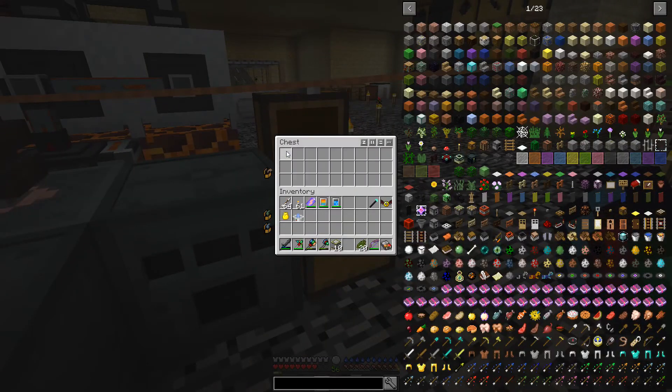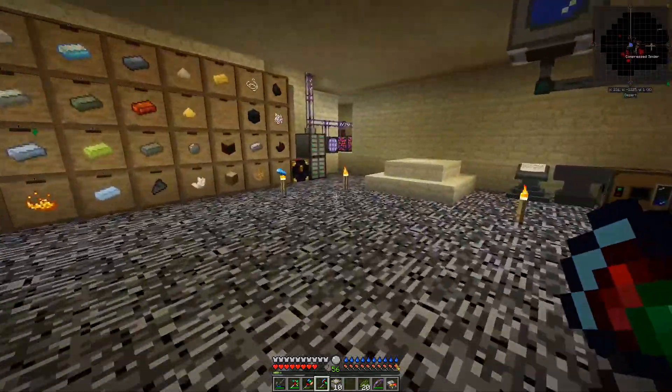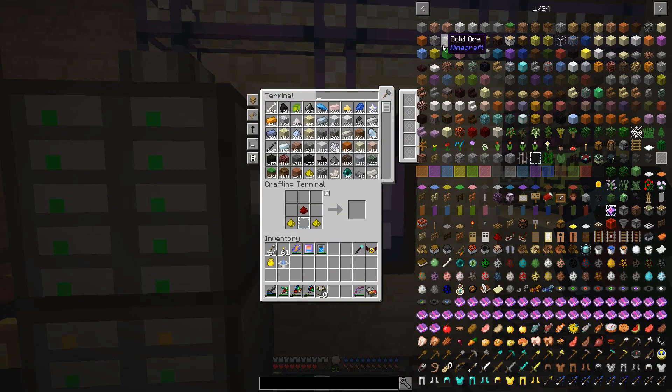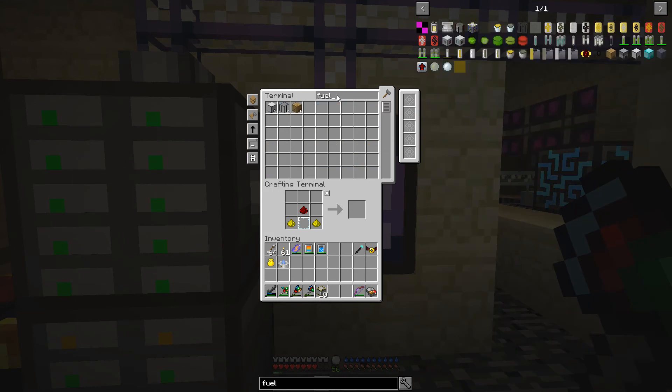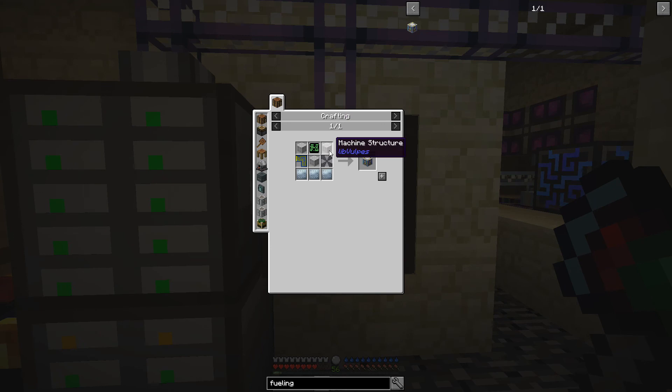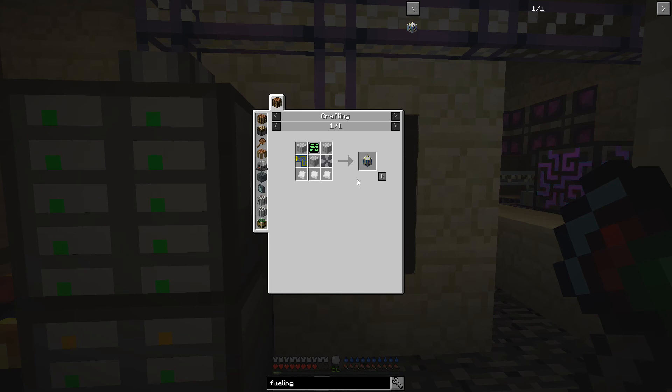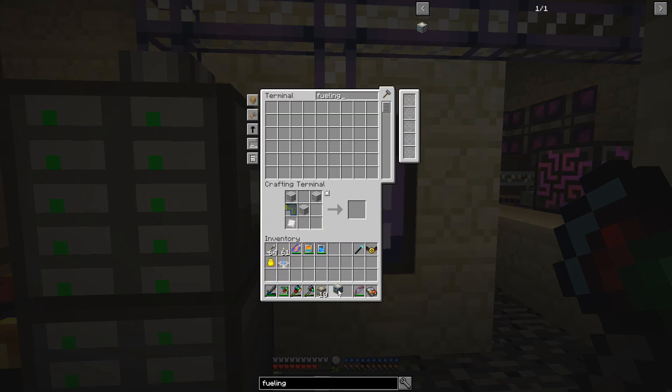We'll throw this stuff in the alloy smelter and get it cooked up real quick to make some lime dye. Let's grab that - okay, let's go over here and dump this in. We were making the fueling station. Let's make some lime dye like that, and then we can make this guy. Throw that in there and we should be able to make this - yeah, fueling station done!